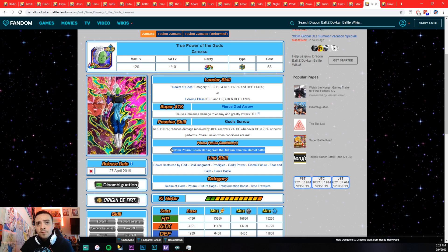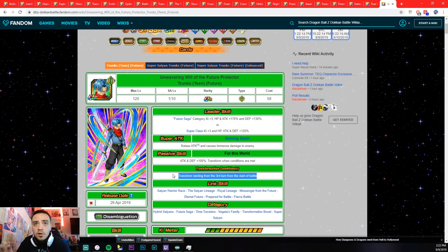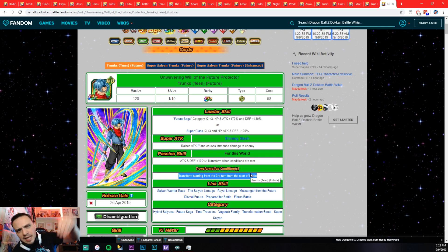Hands down — minus Ribrianne — these two units are the easiest transformations in the game. Zamasu: Perform Potara Fusion starting from the third turn of battle. Third turn happens, transform — and he becomes a monster. That's even better than physical Broly and is probably the easiest transformation in the game. Tied with transforming Trunks, starting from the third turn of battle as well. This is what LR Cell and LR Gohan should have been. Trunks came out five months ago and has an easier transformation than the LRs. The game is supposed to progress with power creep, but these newer LRs went backwards on transformation accessibility.